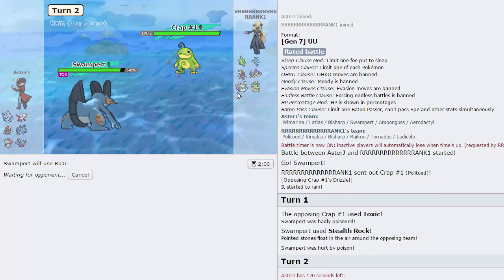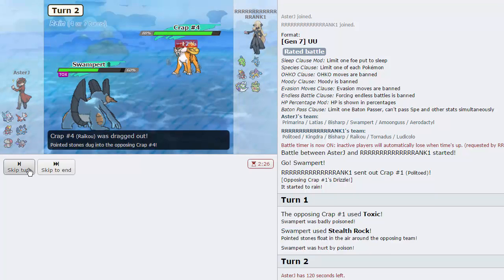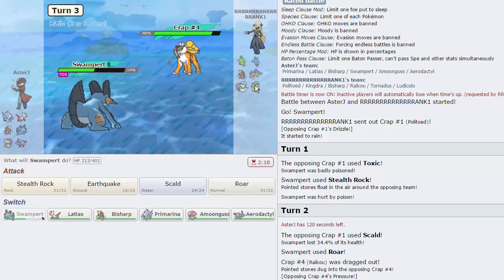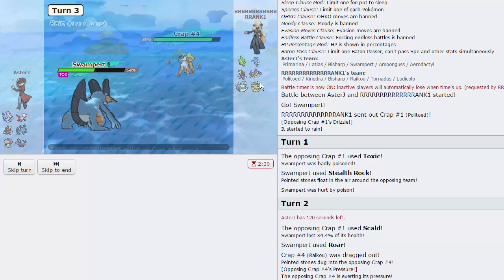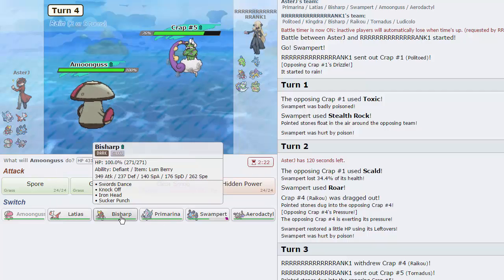Swampert can't touch Ludicolo — it can Scald it but that's all it can do. He goes for Scald, I'll go for the Roar. Raikou comes in — what I can do is switch into Amoongus expecting him to go into Ludicolo or Tornadus on the Earthquake. If he goes Tornadus then so be it, but Amoongus into Ludicolo is what I'm scared of most. He does go into Tornadus — okay, that's a threat.